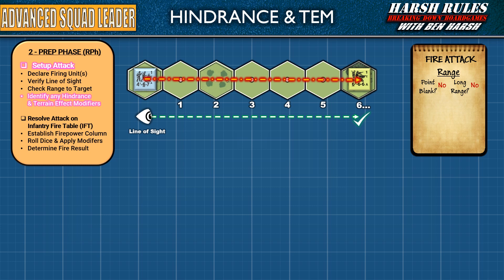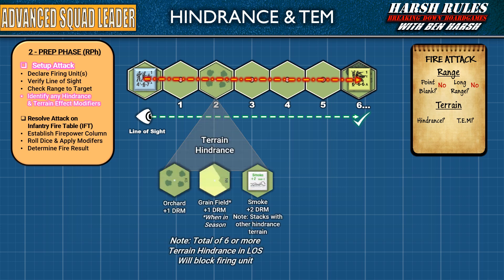Now that we know any firepower impacts from the target's range, we need to identify any terrain hindrance on the path to the target hex, and any terrain that might be providing cover. Some terrains such as orchards, grain fields, and ones covered in smoke do not completely block line of sight. Instead, these terrain hexes' partial visibility hinders fire attacks traced through them. Each instance of hindrance from orchards or grain fields when they're in season adds one die roll modifier to any infantry fire table die roll. Smoke adds a two die roll modifier, and it stacks with any other hindrance terrain. So smoke across an orchard would make the hex a plus three die roll modifier. However, tracing line of sight through multiple hindrance hexes can eventually block a shot — any combination of terrain hindrance die roll modifiers greater than or equal to plus six blocks line of sight completely.